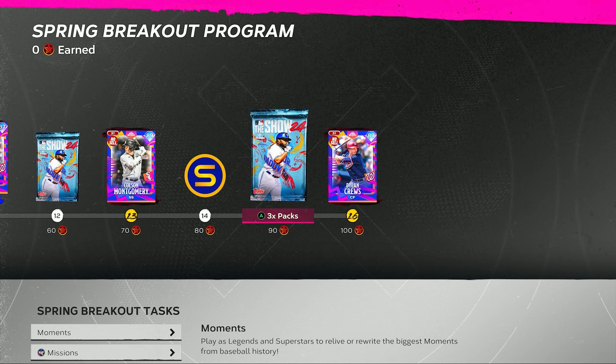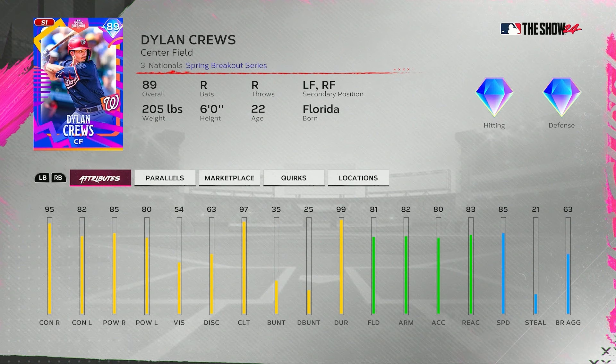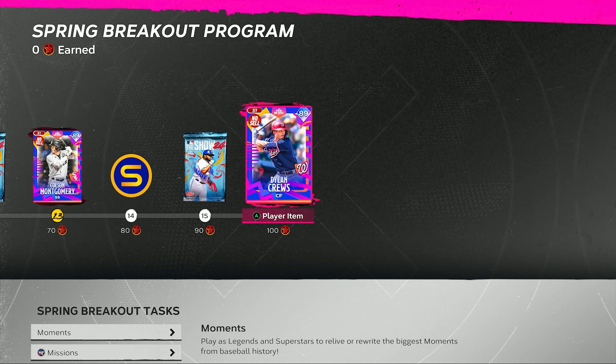If you get to 100 points in this Spring Breakout program, the final card is this 89 overall — 95 contact versus righties, 82 versus lefties, 85 power versus righties, 80 power versus lefties, 54 vision, 97 clutch, 81 fielding, 82 arm strength, 80 accuracy, 83 reaction, and 85 speed for this Dylan Cruz. Still don't know why I'm checking the quirks on these cards.